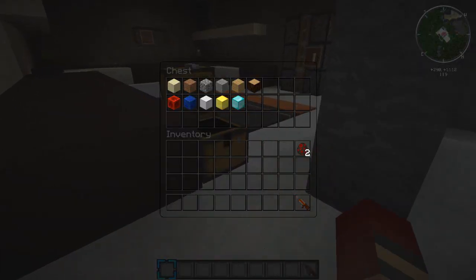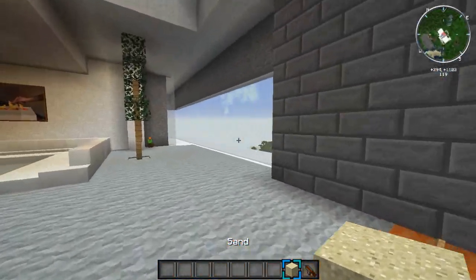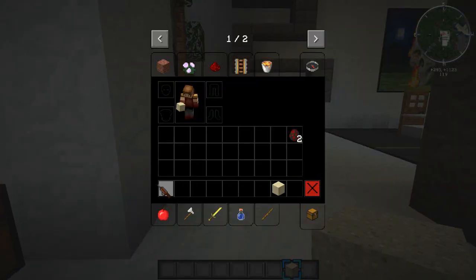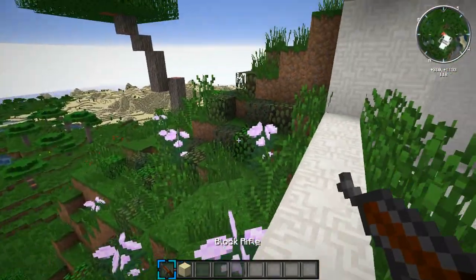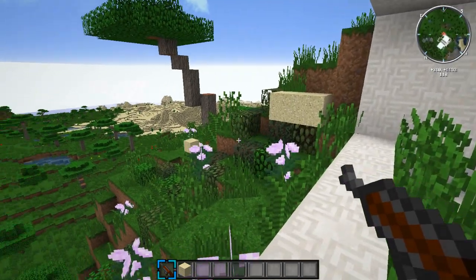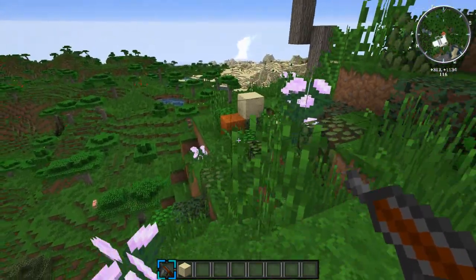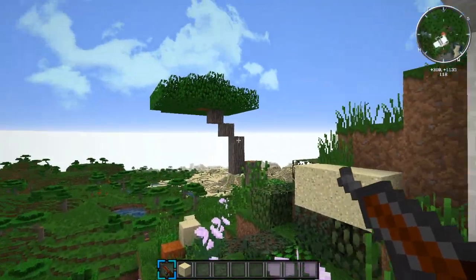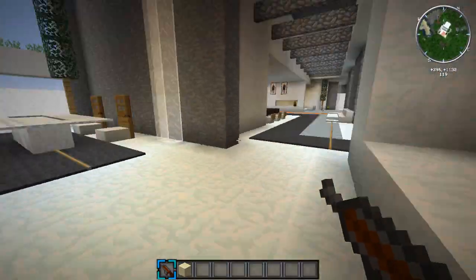Let's grab some sand and test out the Block Rifle. This isn't actually my build — I'll leave a link in the description. So you right-click and it shoots out a block, which slides into position and builds to a regular-size block when it lands. It can actually be used for building, and I'll show you some upgrades that make it even better in a moment.